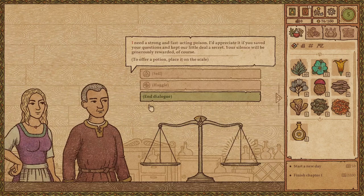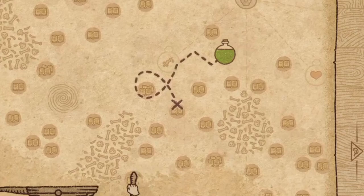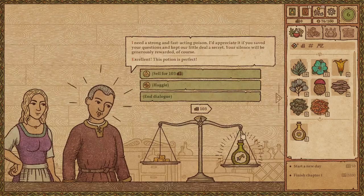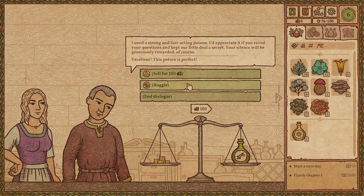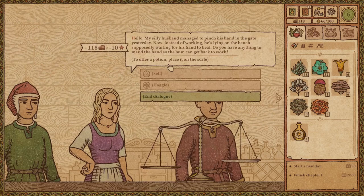We're still working today — a strong fast-acting poison? I've got something for you. I love how he says 'I'd appreciate it if you saved your questions.' You know what, if you want to kill somebody — as long as it's not my customer, I don't give a damn, just pay me. Here we go — all aboard the potion train, choo-choo! Enjoy killing whoever you wanted to kill. And holy crap, you must really want to kill somebody for 103 gold. Hell yeah, I'll take it. 118 — I'm happy with that considering I haven't upgraded haggling at all.